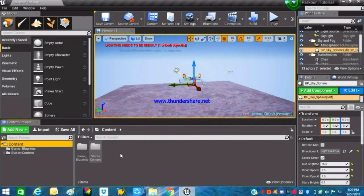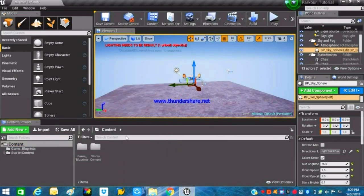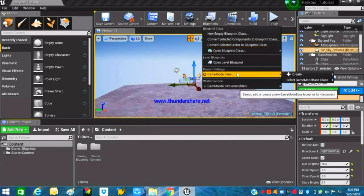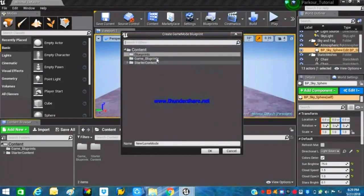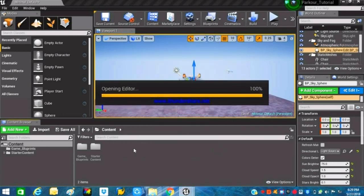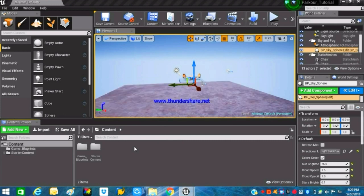The first thing you have to do is create a blank folder. You can do it by right-clicking and adding a new folder, or you can go into Blueprints and create a new Game Mode — it will automatically create a blank folder for you. I'll be renaming this Game Mode from 'My New Game Mode' to 'My Game'. Let it be saved.